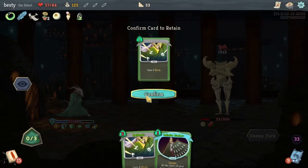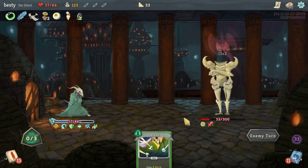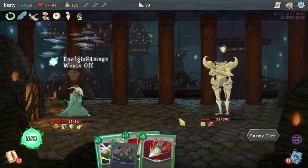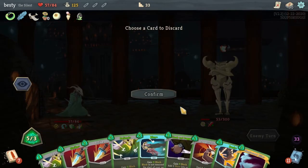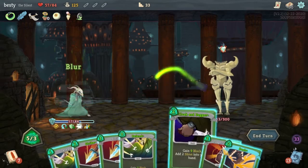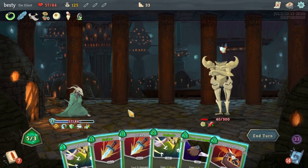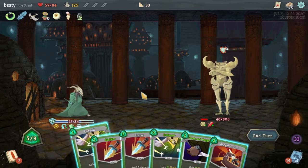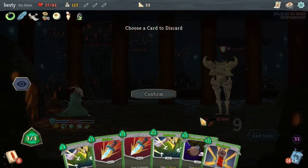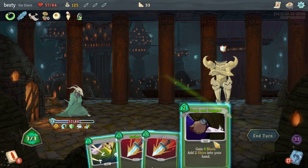I probably should have Defended there instead. Oh we got the zero cost Shiv — I almost missed it. We'll keep the casual Defend. In hindsight, I should have used Infinite Blades earlier so I didn't keep drawing it and not playing it. It would have been better to draw the other card. Nope. Hit him with three cost Strikes, boys.